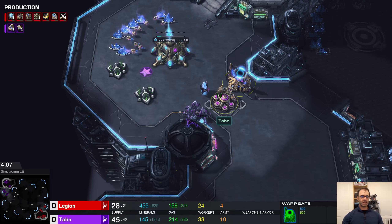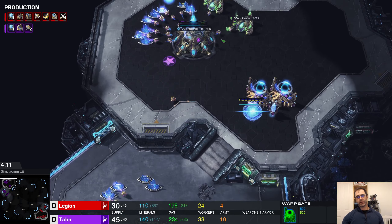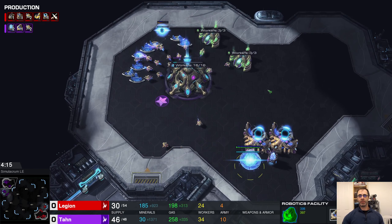They can't have a stalker yet — only a zealot — and it's hard for the zealot to stop the worker getting in. They can't have an adept or anything, so your worker probably won't die. You can mineral walk it past the zealot, get into your opponent's base and have a look around. Since their cyber core will have finished, that's when they'll be dropping their tech — whatever it is they're building. You can see once the cyber core is finished: are they dropping a stargate? Are they dropping double forge?